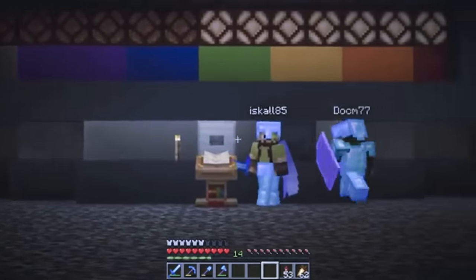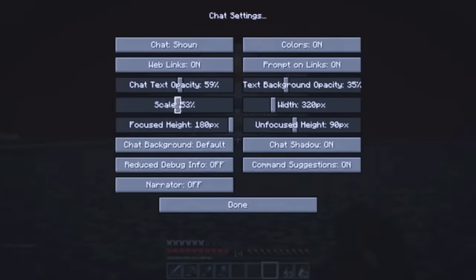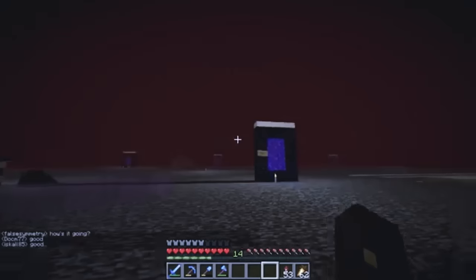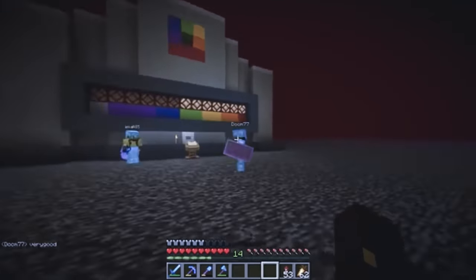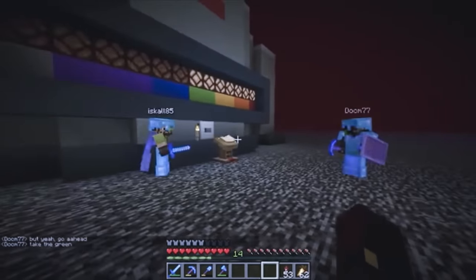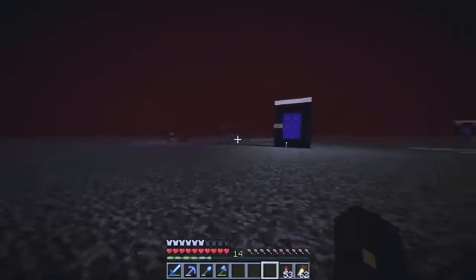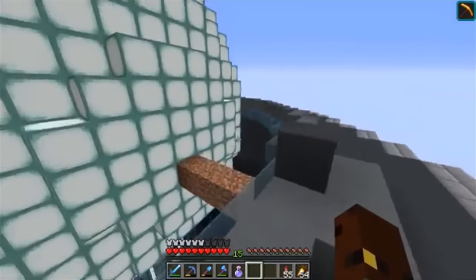There's a standoff. My chat's completely off. Everybody is just literally camping this button. Doc's not even looking at me — Doc's looking at Iskall. I'm so tempted to just run and push it. He's still watching me. Does a bow work on a button? I really want to just grab a bow and shoot it from here.